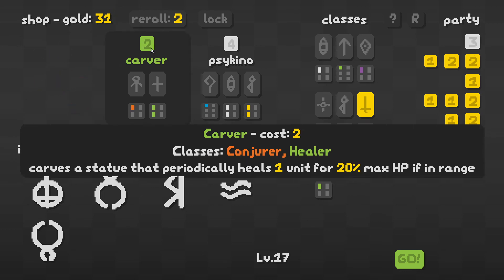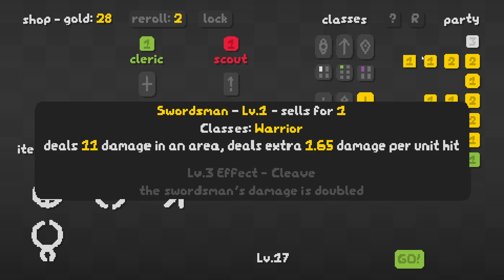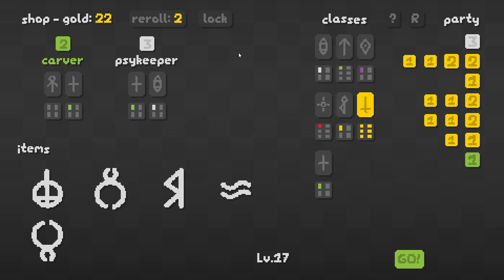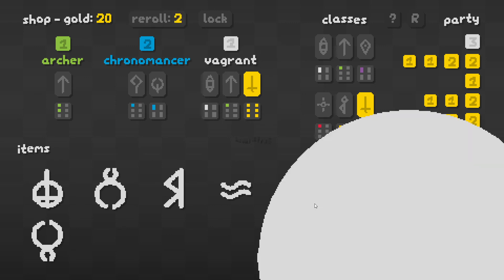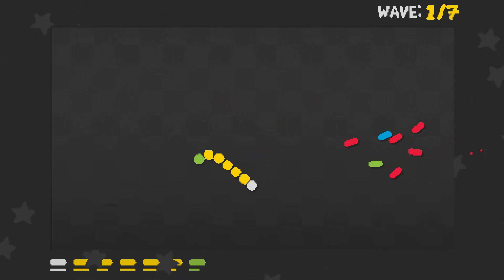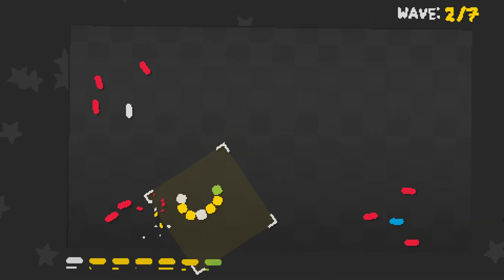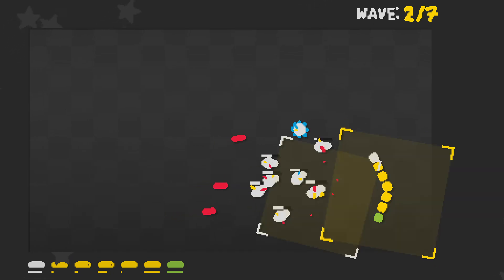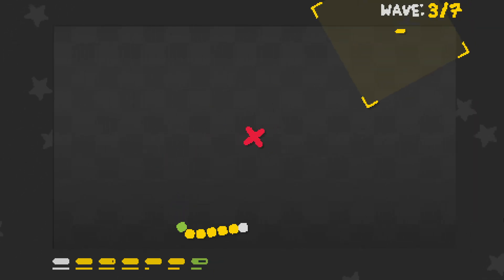A carver — that's the one that makes a statue that heals in range. We're one swordsman away from a level three swordsman. Let's keep some interest. Could reroll to oblivion, but that's the danger in auto chess games — it starts to feel like gambling. You just keep rerolling, chasing the high of getting a level three character. But with seemingly no multiplayer to this game, it makes me question the longevity of it. It's only three bucks, so what is the longevity really supposed to be? But it's super fun.